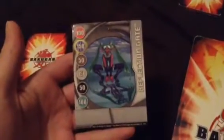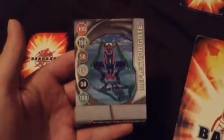Normal gate cards come in 3 colors: Silver, Copper, and Gold. Silver cards have no abilities on them at all. Here's an example of a silver gate card — Reflection Gate. But they will add extra G-power to your Bakugan.